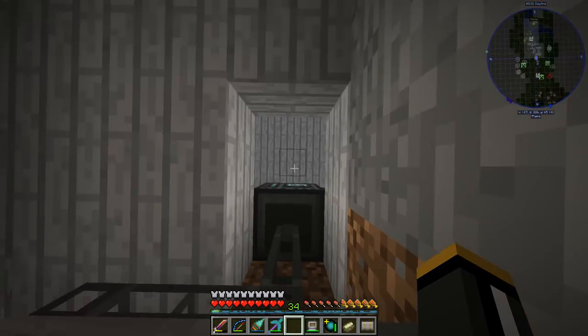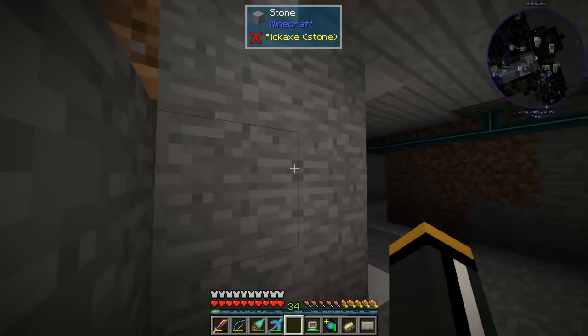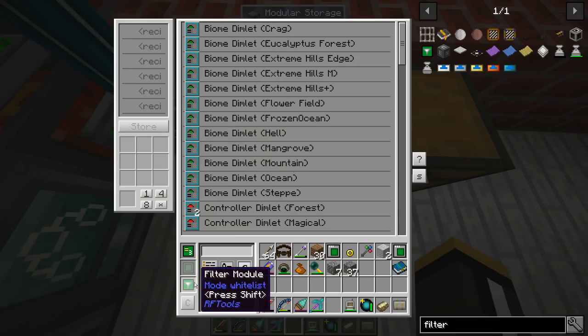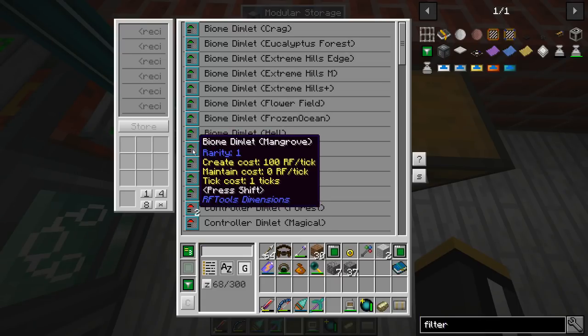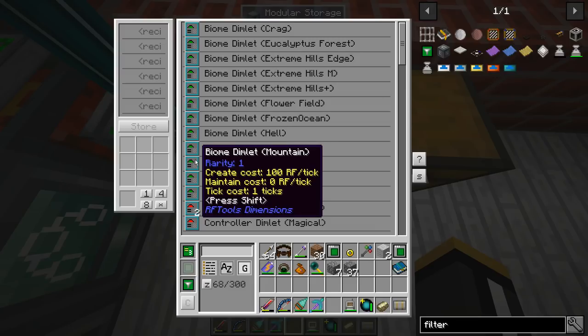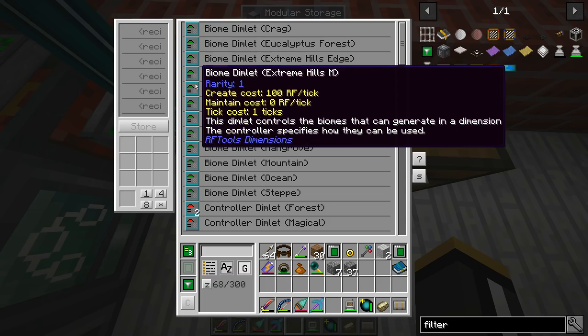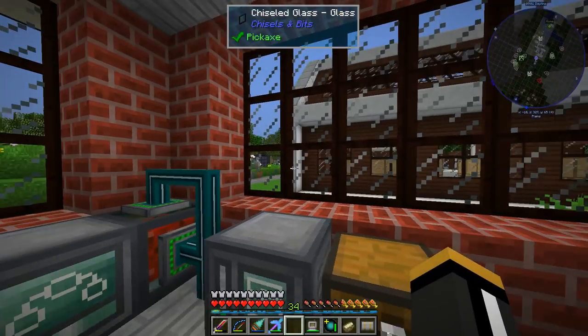The modular storage has an external storage connection into our refined storage system. I have filter modules set to a single dimlet type with NBT data ignored so that it stores all variants of that dimlet type together.